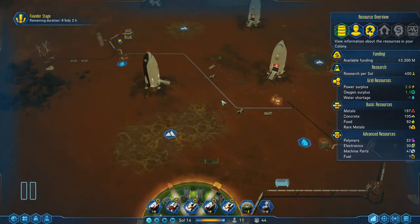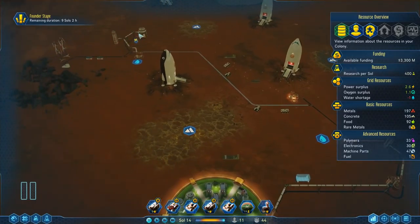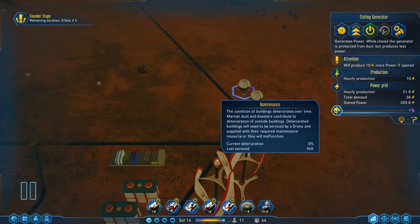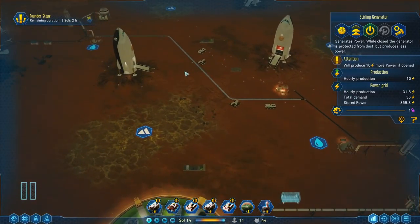Another tip you guys gave me: connect the power grids — it's not redundant if it's not connected, fair enough. Also, buy more Stirling generators, because apparently if you don't open them up they don't take any maintenance at all, which is pretty powerful.